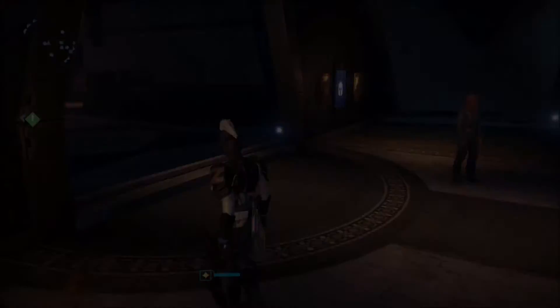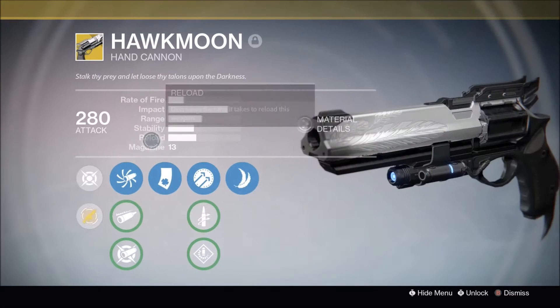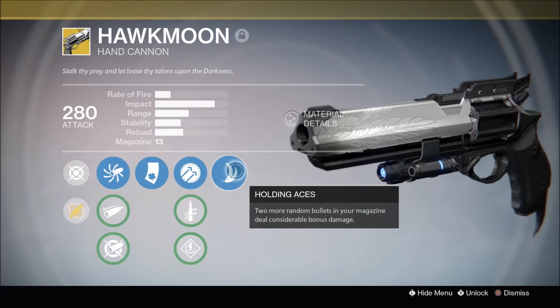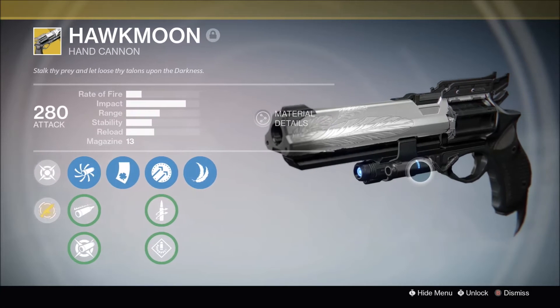For the exotic weapon, I think he's going to bring Hawkmoon. Hawkmoon is a very, very good hand cannon. It has Luck in the Chamber for one random bullet to do more damage, and it also has Holding Aces — two more random bullets in your magazine deal bonus damage. So pretty much three bullets in your magazine do bonus damage, which gives you a chance to two-shot people, which is actually crazy. It's a great hand cannon, and if you do not have it yet, I definitely recommend picking it up.